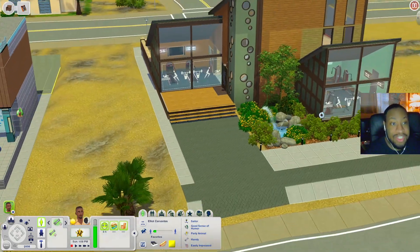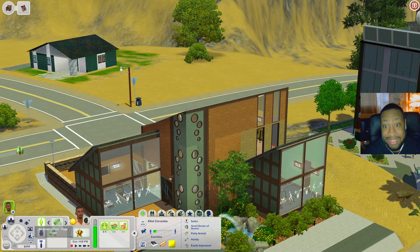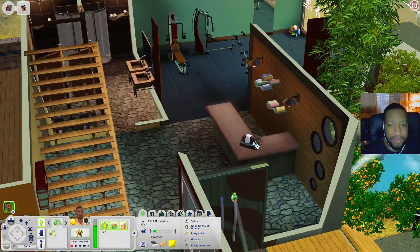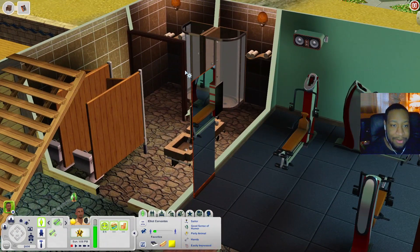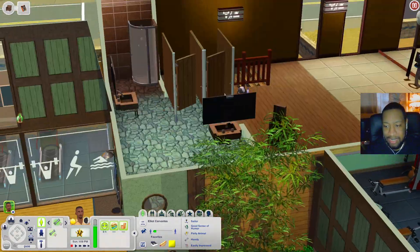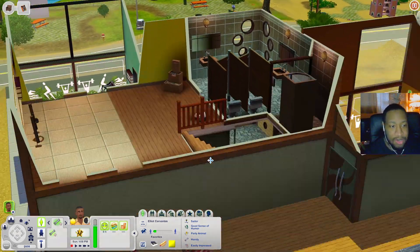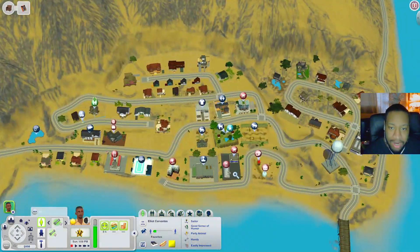Next door is Mr. Crunchy's Fitness, which also looks like the one that comes with Town Life Stuff. Coming in, there are treadmills and a TV, a little countertop with a gym bag, bathrooms with showers, and a room with more weight machines. Upstairs there's a dance area with a stereo and mirrors, another bathroom, and a little fountain in the corner. Out back there's a pool with lounge chairs.